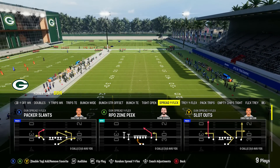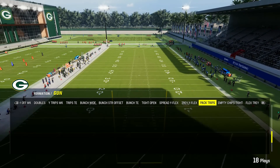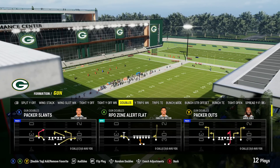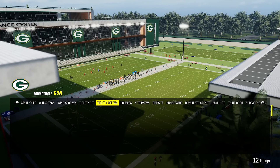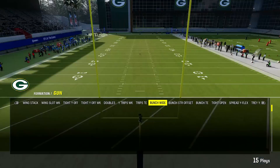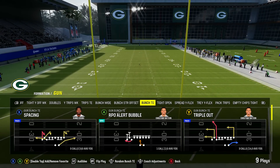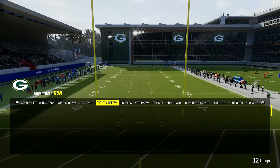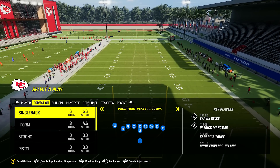You've got tight open, spread flex, tray Y flex, pack trips, and some spread sets. Honestly, talking through it in this video, I'd probably put the Jets playbook over this one because of things like tight offset and regular bunch. But for me, this is the playbook I'm starting the year off in. Now let's get to some honorable mentions.